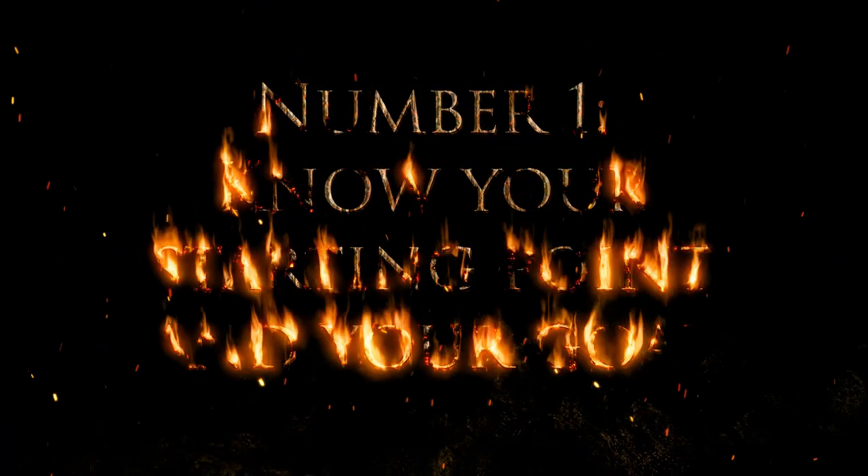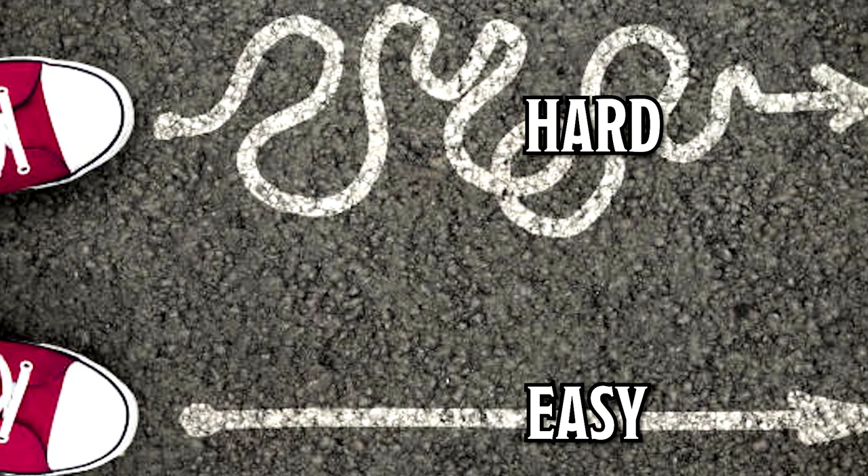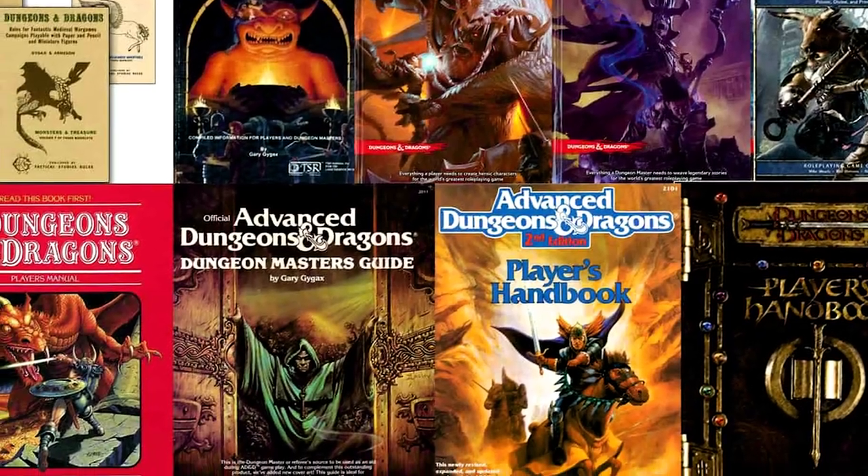Number one: know your starting point and your goal. First, you need to understand the design of the adventure in the context of the original edition or system. Some older modules are designed to have a lot of easier encounters and only rarely have a hard or deadly encounter — according to Wizards of the Coast, this is true for first and second editions. Other modules use encounter difficulty rules found in their relevant edition, meaning they are designed to be hard, easy, or deadly, and the difficulty may vary. You also want to know the difficulty of the adventure as a whole.